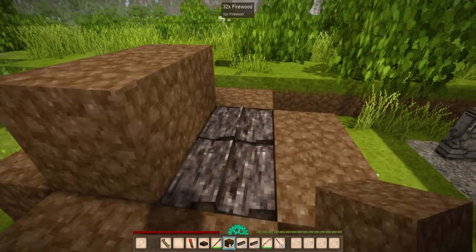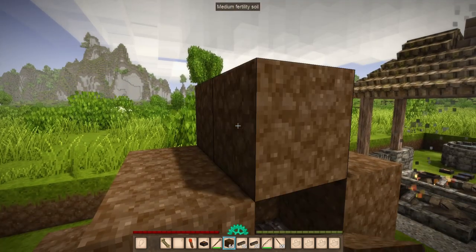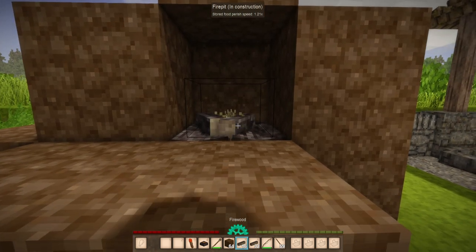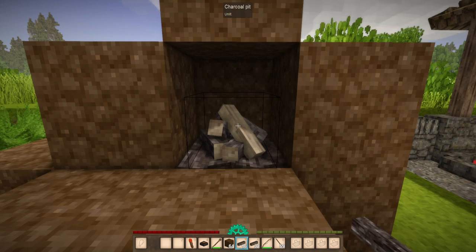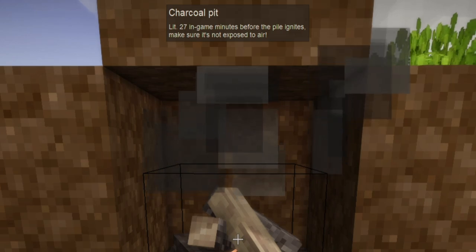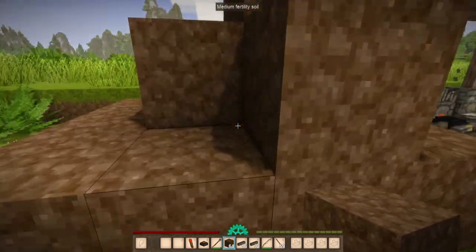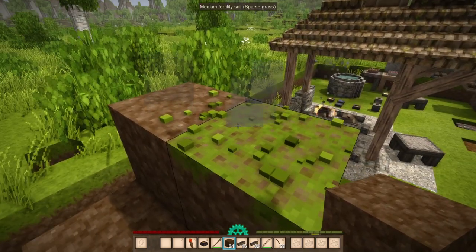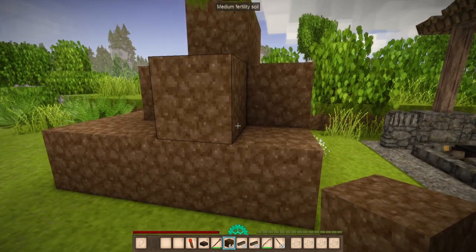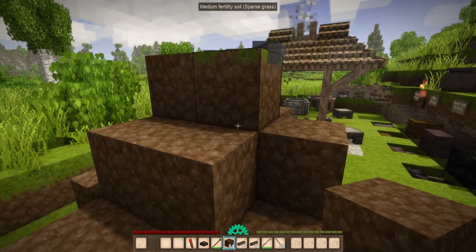If you put a bit of dirt on top it should seal it off, but you are going to need to have access to at least one space. I'm going to create an alcove to access it, then create a little fire pit on top and add a little bit more fuel for it to start burning. At the top it says 'charcoal pit on lid.' So if I light it up, it now says it has a certain in-game minutes before the pile ignites. Make sure it's not exposed to air — this is your cue to seal it up. You'll know it's working when you see smoke going up. If you're not seeing smoke and it's been a little bit, dig your wood back out or it might turn into ash and you'll lose it all.